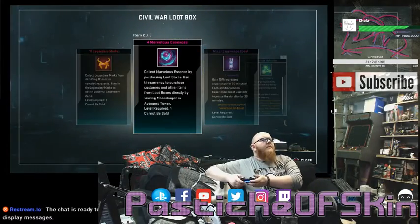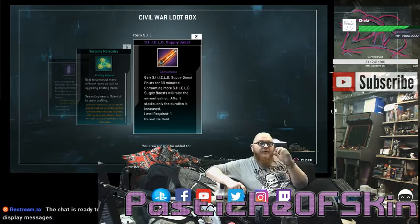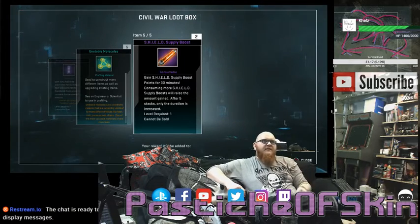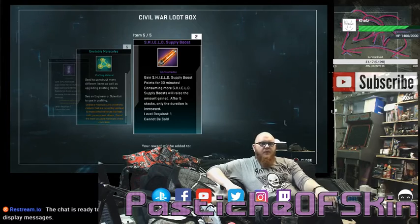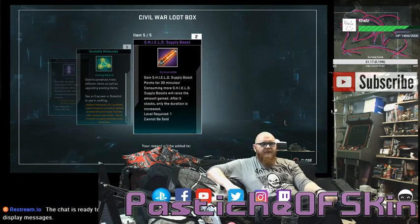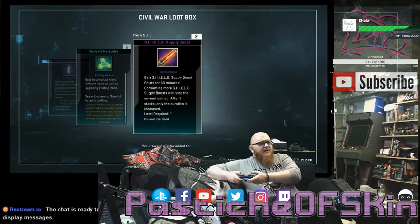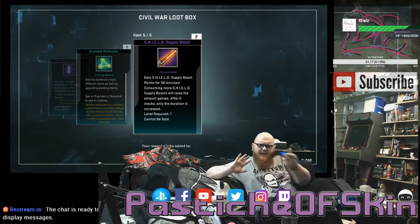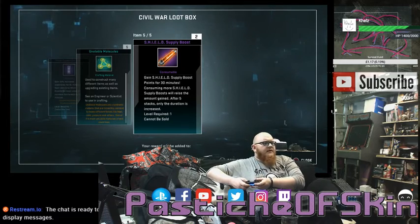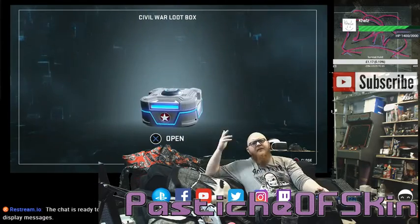Box fourteen: ten Legendary Marks, four Marvelous Essence, minor Experience Boosts, five Unstable Molecules, and two SHIELD Supply Boosts. I have not opened a single SHIELD Supply Boost since I maxed out She-Hulk, who was my first character in Marvel Heroes Omega. I have a stack of them just sitting waiting. With SHIELD Supply Boosts, I don't normally use these unless I'm using combination boosts which already stacks them up anyway. Boosts are always cool, but SHIELD supply boosts — unless you're playing proper Omega endgame, I'm not sure what the value really is.